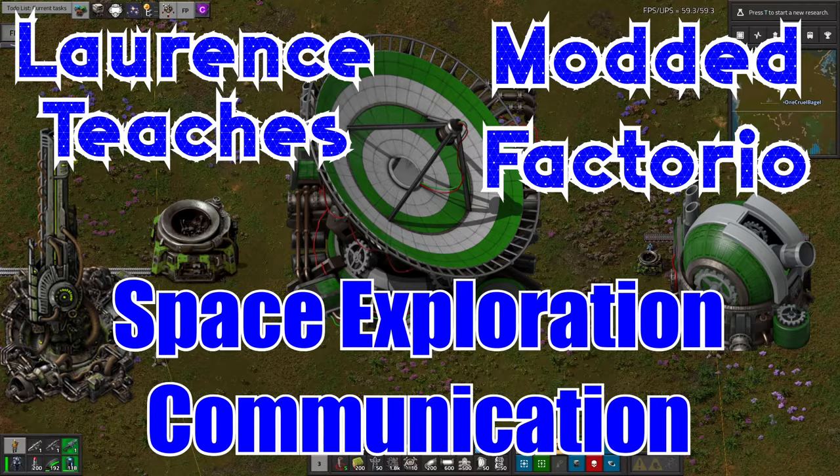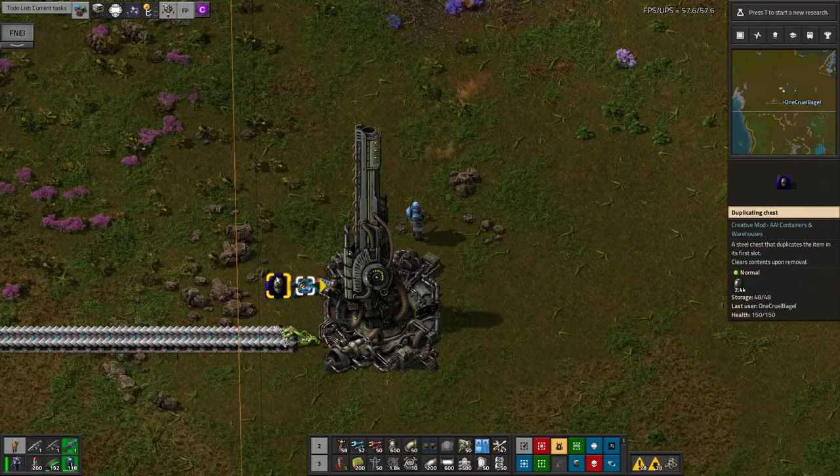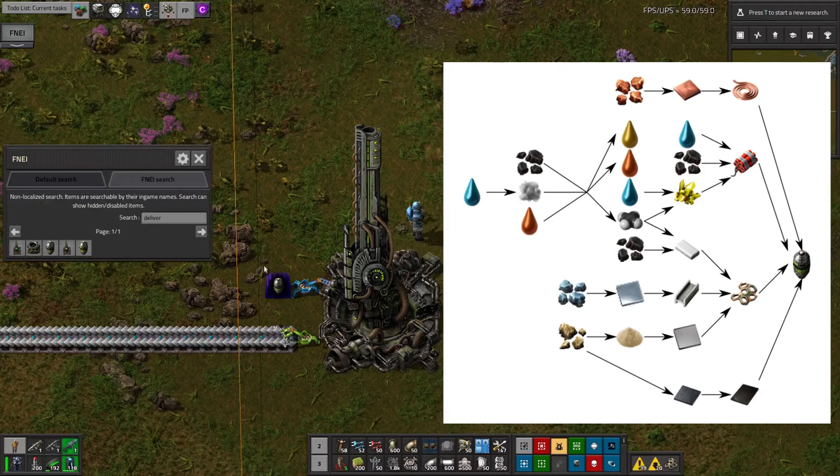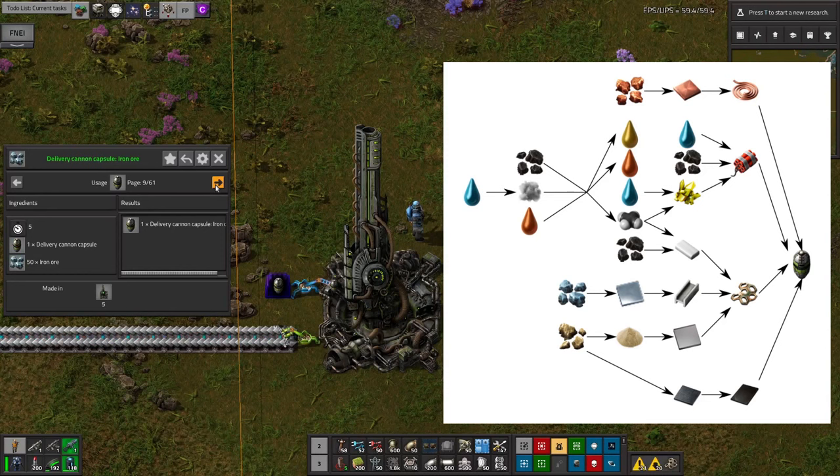Here we have a delivery cannon. These massive railguns can send a delivery cannon capsule with a stack of a certain resource to any other planet in the solar system almost instantaneously, however you do need to build up the capsules first. They are rather limited in the resources they can send, essentially only allowing ores and raw resources such as iron, copper, holmium and various barrels. Pretty much the only exceptions to that are glass, explosives and scrap.